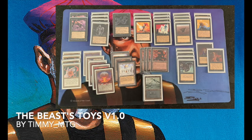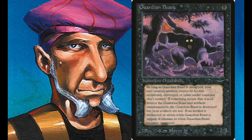The deck I'm playing with today is black and brown — black cards and artifact cards. It revolves around the two Guardian Beasts and the four discs you see on the left side here. Guardian Beast is a card from Arabian Nights. It's a 2/4 creature for one black and three mana. As long as it's untapped, all your non-creature artifacts are protected — they cannot be destroyed. They're essentially indestructible.